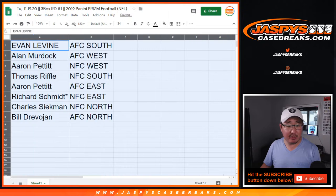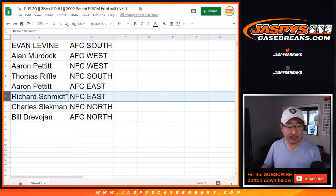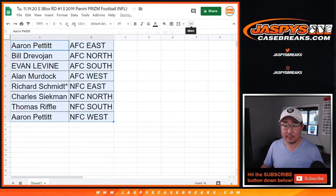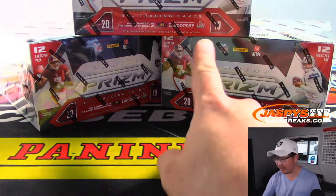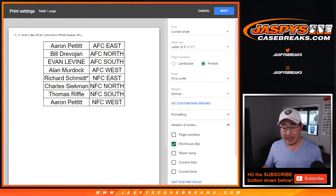All right, so Evan, you have the AFC South; Alan with the AFC West; Aaron with the NFC West; Thomas Riffle with the NFC South; Aaron Pettit, AFC East; Rich, Last Bomb Mojo, NFC East; Charles with NFC North; and Bill with the AFC North. Let's order these by divisions. Feel free to trade — divisional trades don't tend to happen too often, but there are the three boxes right there. Trade window going once, going twice — trade window closed. Let's print and let's rip.